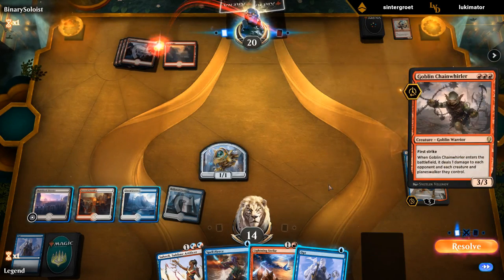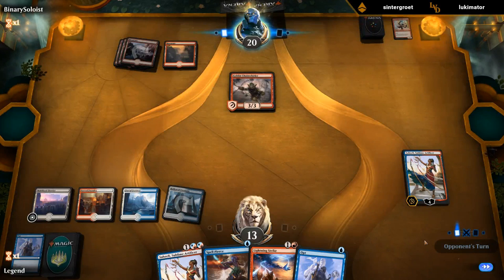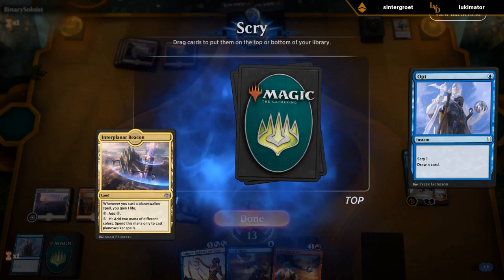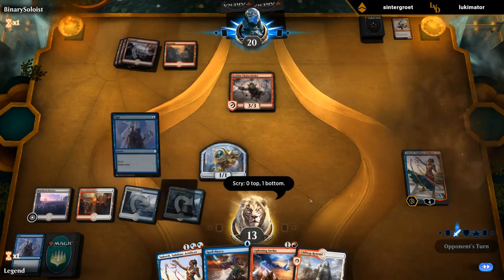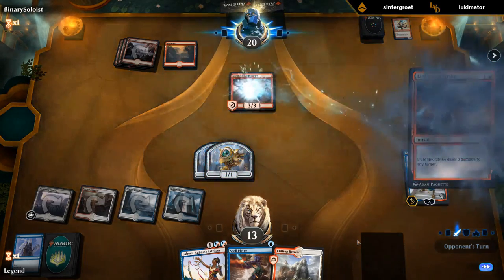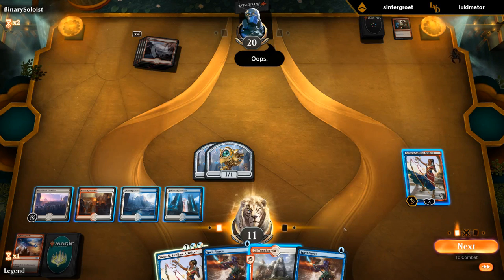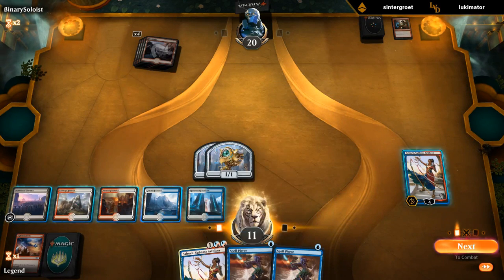Chain Whirler wipes our token. End of turn we can Opt plus Lightning Strike — probably starting with Opt. We want a Beacon — not really. It is our second red source for a potential Sarkhan, but we don't have one in hand. Chain Whirler down. Another Spell Pierce — so now we can potentially double Spell Pierce a Frenzy. For now we can activate the District.